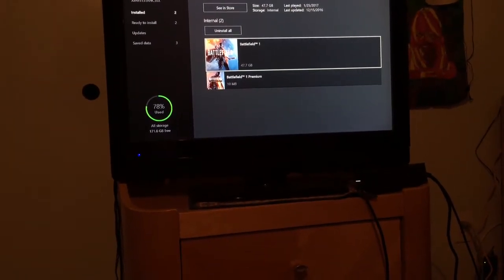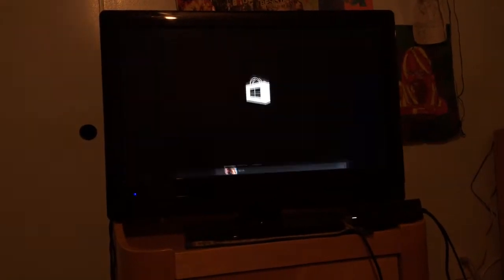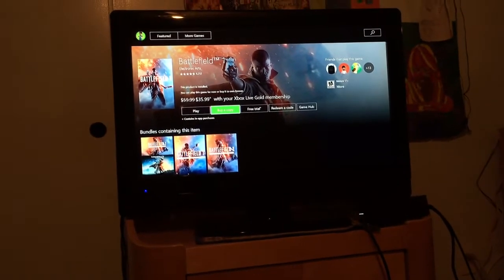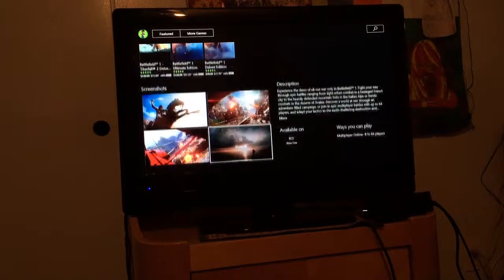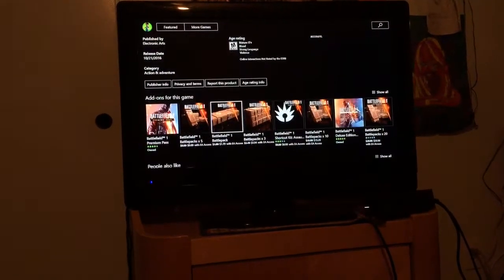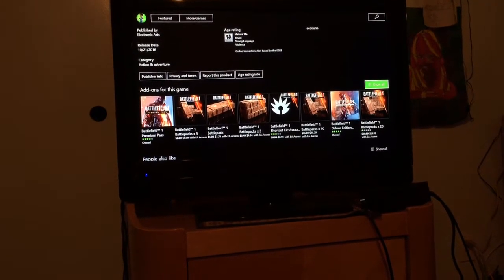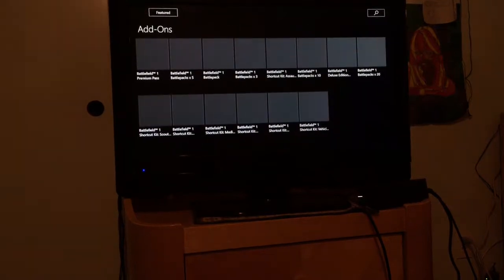Right now I have Battlefield 1 — the game itself — and then the Premium Pass. What you want to do is go to See in Store. Next, scroll all the way down and look for the DLC stuff. It should be under Add-ons for Games — go to Show All right there and click that.